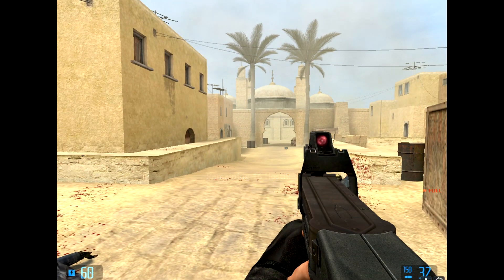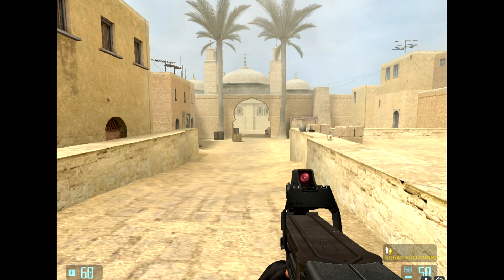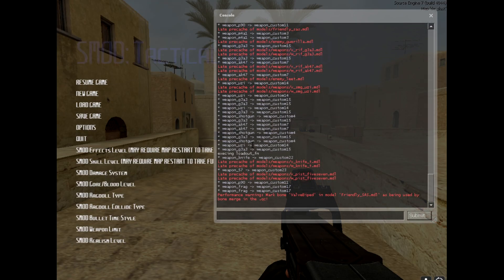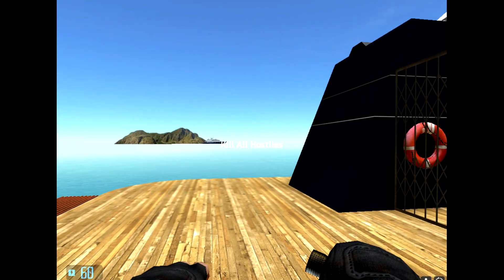Just in case you have any problems — which I did the first time I installed it, where I couldn't get any of the CS maps to come up — you can do the following: fire up the console by hitting the tilde key, then type 'changelevel' followed by a CS map name. Use the down arrow to autocomplete and choose from available maps. That's the workaround if maps are missing from the menu.